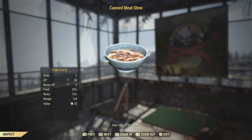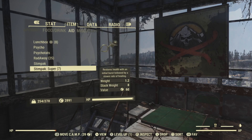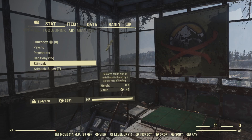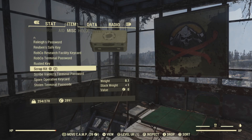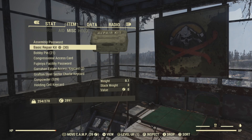These are your SPECIAL stats — this is how you do your build. The collections section will show you how many caps, any perk coins, tadpole and possum badges, gold bullion, and legendary scrip you have. This is a new update that shows you some of the things you've picked up recently.